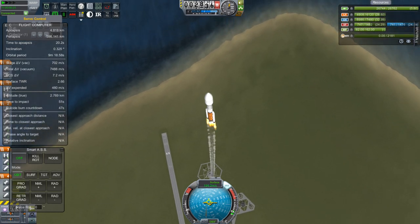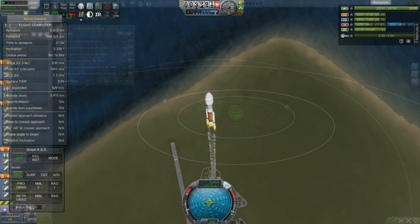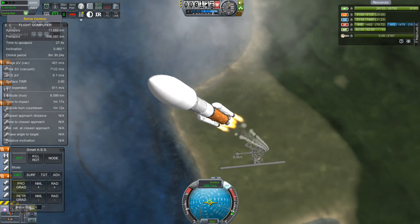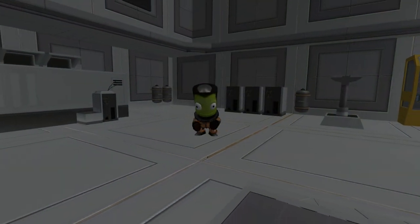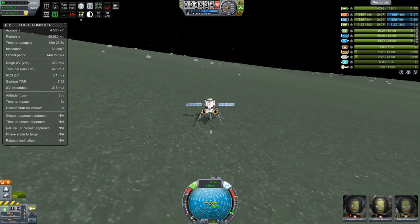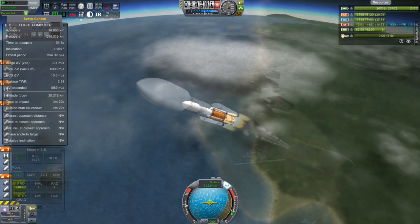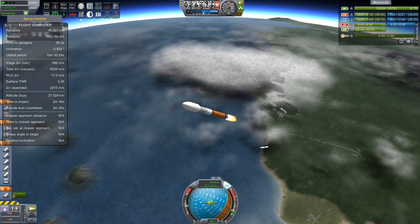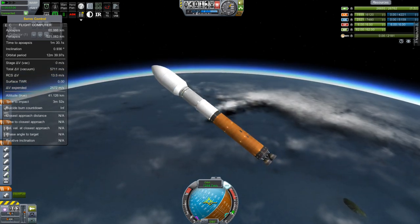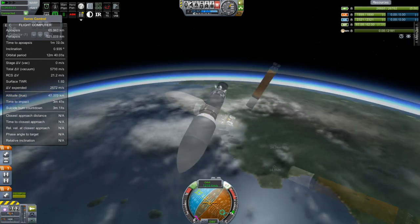In this episode, we need to send a probe to Juul and return it back to Kerbin as quickly as possible so that we can collect some of the gas in the upper atmosphere of Juul and bring that back for the medicine that is going to cure Hadfield. Because as you know from previous episodes, Hadfield's cure from Minmus is only temporary. That's why we're launching this vessel, named Save Hadfield, which contains the Juul Probe. I'll be using a maneuver node to determine exactly where I want to leave Kerbin, so I'm going to send this up into a low parking orbit first.